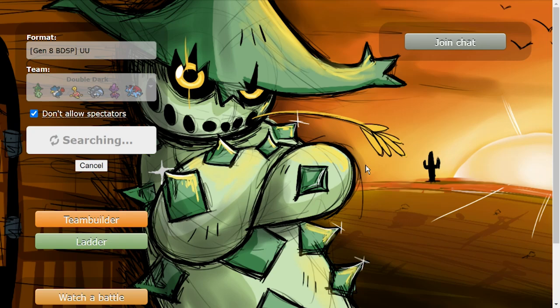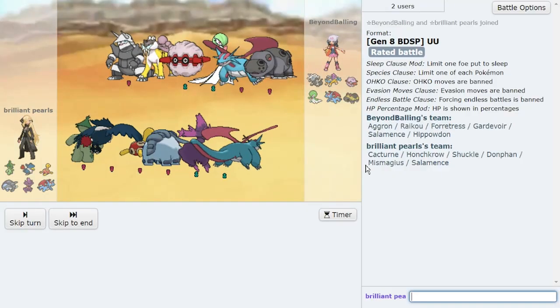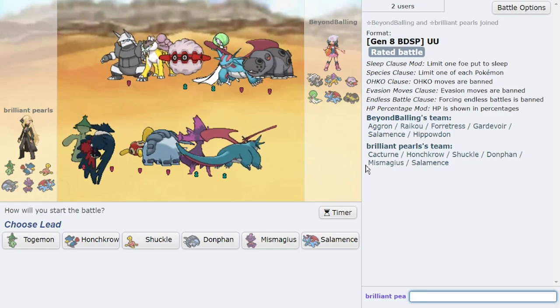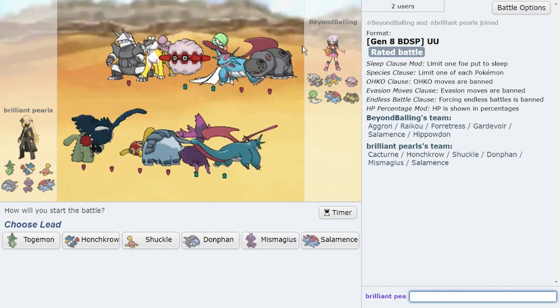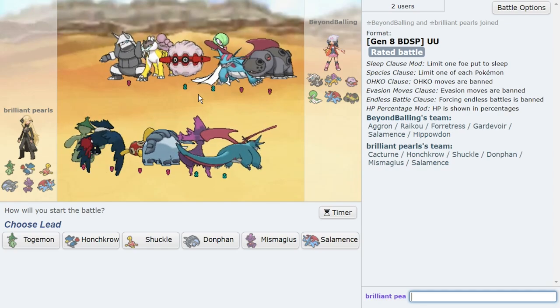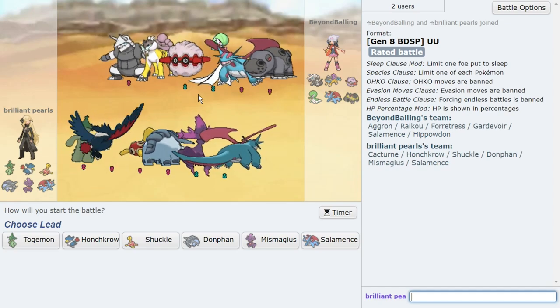I'm really happy on how Cacturne is performing right now — you can tell the excitement in my voice. I made the right call. RTSK, awesome person by the way, a friend of mine — people always ask what RTSK is, that's just the name they go by online. They passed me this insanely cool team, and basically it allows me to use these mons with no Shadow Ball resistance. Mismagius is going to be great. No dark resist again, so Togemon and Honchkrow will go in.